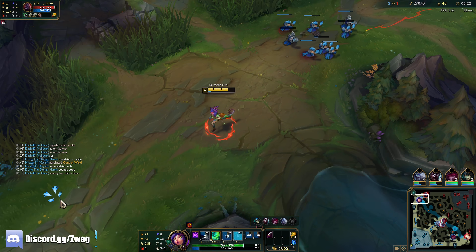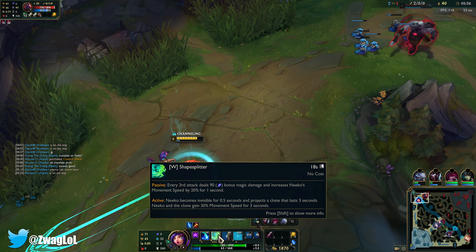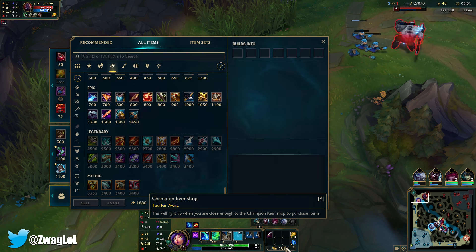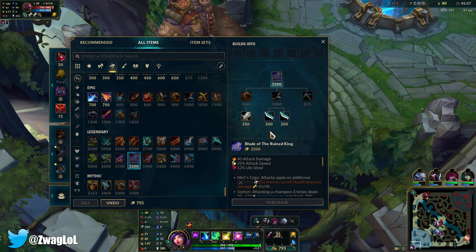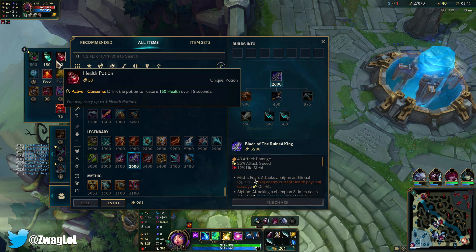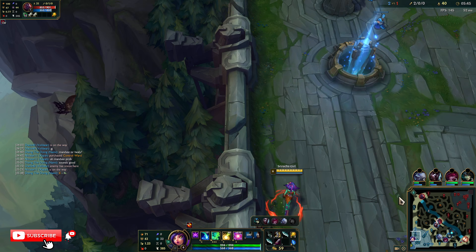We can dodge the ult with the clone — oh we can do that, right? I will try that, sounds like a good idea. I think we go Zerkers first so we can kite better. Look at all this attack speed — attack speed is probably better than AD here, just so we can get that third hit off more.